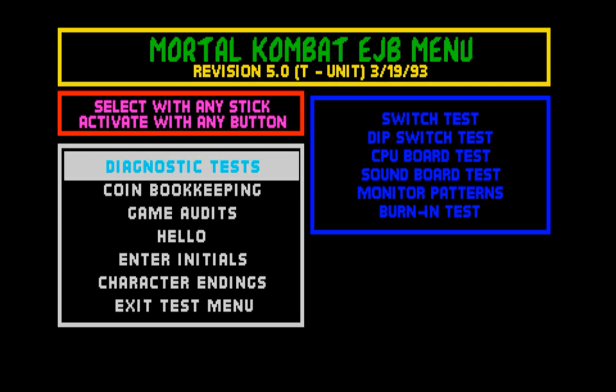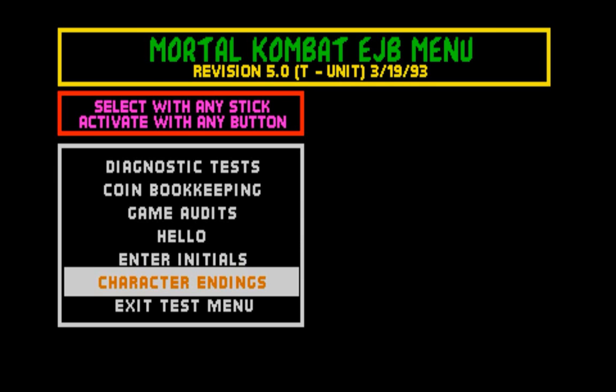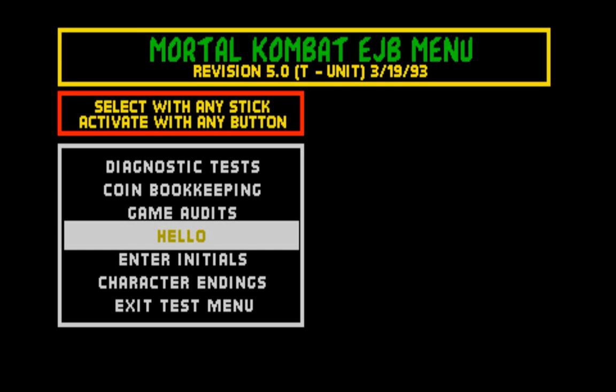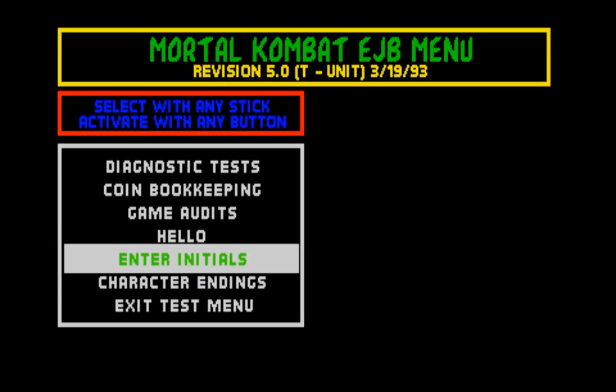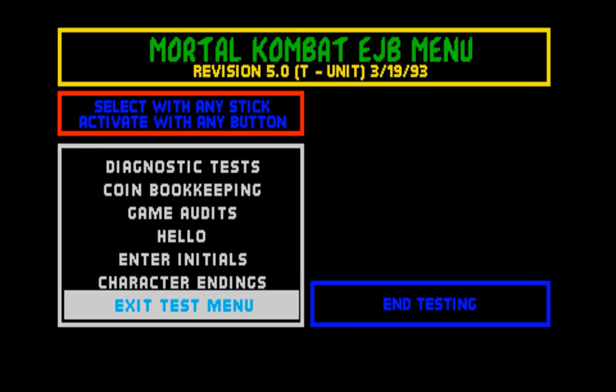Let me explain what's in the MK1 menu. The main things you'll see are Ed Boon's list of hellos to his staff, friends, or family. There's also a high score section where you can enter your initials to set your default high score, and a character section where you can view every character and their endings any time you want.